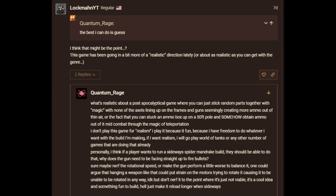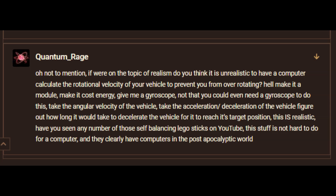Just make it reload longer when sideways. And not to mention, if we're on the topic of realism — do you think it's unrealistic to have a computer calculate the rotational velocity of your vehicle to prevent you from over-rotating? Make it a module. Make it cost energy. Give me a gyroscope. Not that you'd even need a gyroscope to do this — take the angular velocity of the vehicle, take the acceleration and deceleration, figure out how long it would take to decelerate the vehicle to reach its target position. This is realistic. Have you seen any of those self-balancing Lego builds on YouTube? This stuff is not hard for a computer to do.